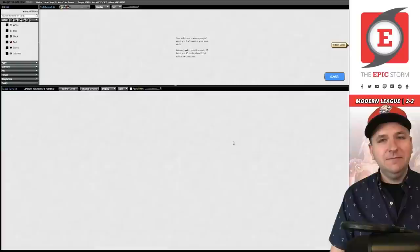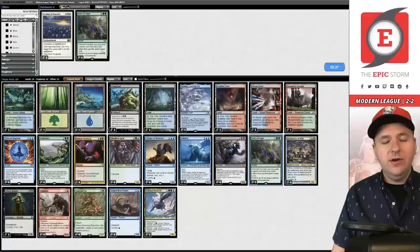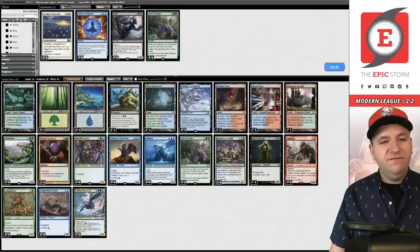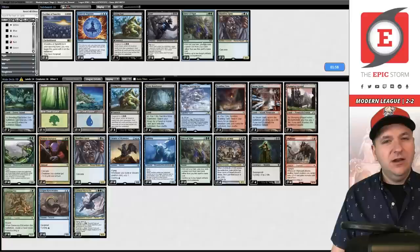In the mirror, Subtlety ends up mattering a lot because the mirror becomes about Endurance. We have four Endurance. Many people play two Ley Line so we should respect it with Force of Vigor. Force of Negation is one of the first cards to board out. I don't love Grief in the mirror either. We can board out a few agents and possibly swap the third Living End for another Force of Vigor if we think they have Ley Lines.